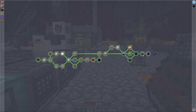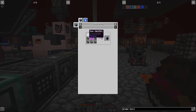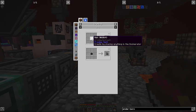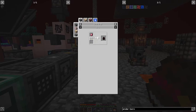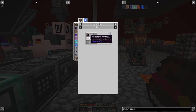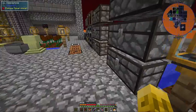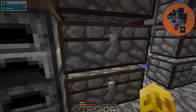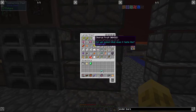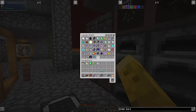So the recipe for the midnight jewel is a blood crystal and ash. This has to be this exact ash — if you use this ash, it will not work. Make sure you turn it into the normal ash. And the blood crystal — we need an emerald, glue, and redstone. So let's just go make another one of those.